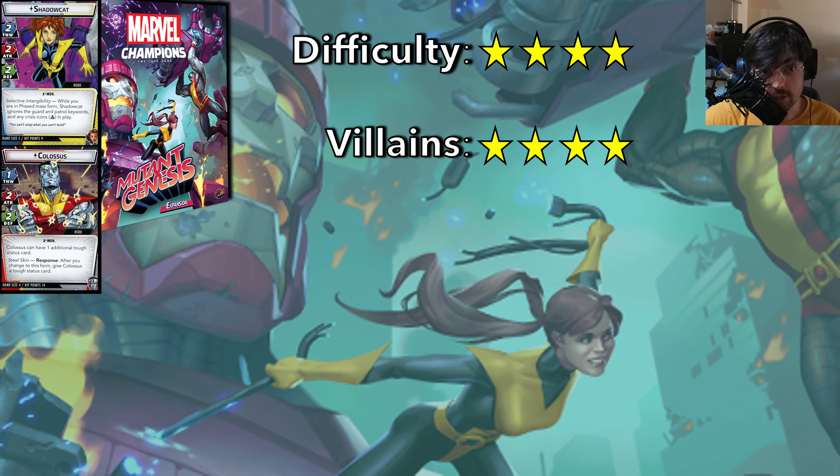The villains are extremely replayable though — it has some of my favorite scenarios in the game. I don't go back to Sabretooth all that much just because he's so difficult and he heals so much — it's a very long, drawn-out battle. The final boss and the first villain of this box both feel like a final boss to me. But Mansion Attack is one of my favorite scenarios in the entire game. It's incredibly replayable — the X-Mansion is getting attacked by the Brotherhood, and you'll get different Brotherhood villains and different schemes out that affect the whole map, creating a varied experience every time. It's a great time.